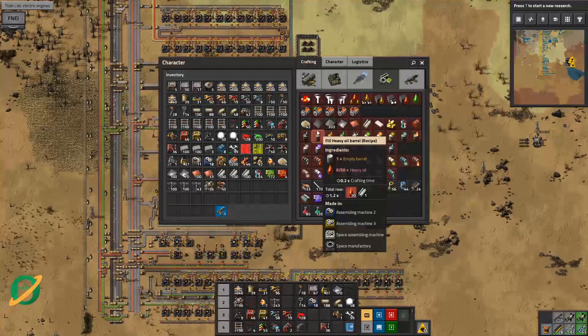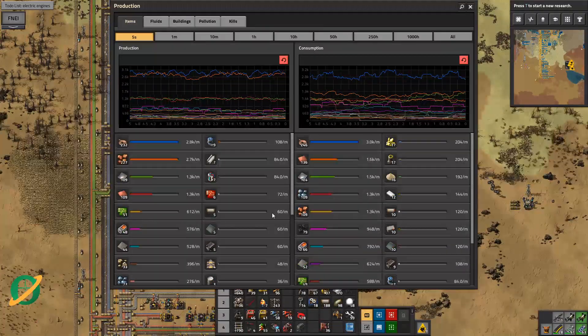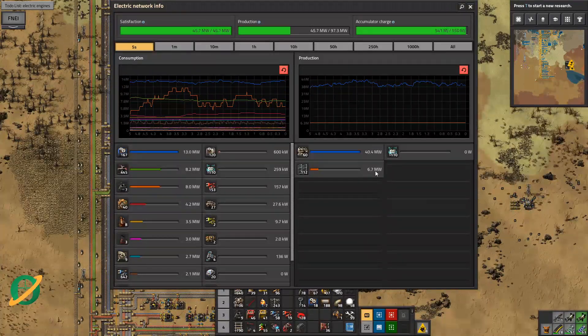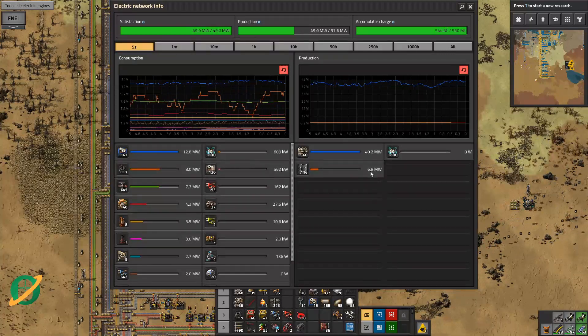Power - we're going great. Let's bring that power up again. Not P, that's production. Let's have a look - we've got six megawatts of solar power. That's pretty nice isn't it? Seven megawatts of solar power. Accumulator's not getting charged just yet, but that'll be a thing.